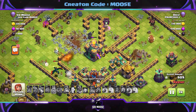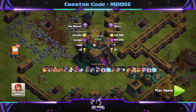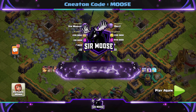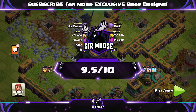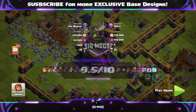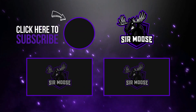What do we give this base out of 10? You can download the base via the base layout link in the video description. Today we're giving this base a magnificent 9.5 out of 10. I hope you enjoyed the video — remember to hit the subscribe button and notification bell, join the Moose Army, and you can use code MOOSE in-game to support the channel. Thanks guys, take care, see you later, bye!